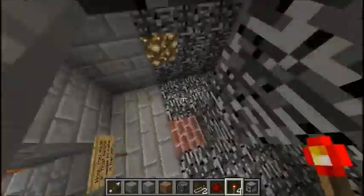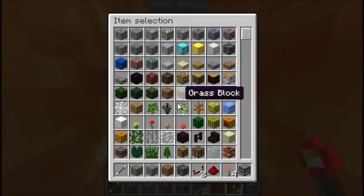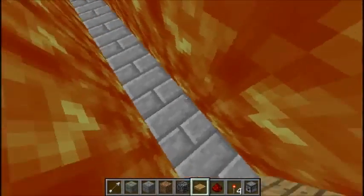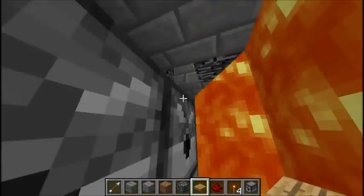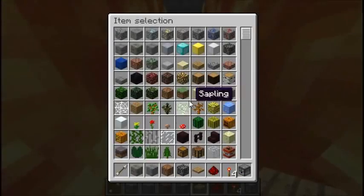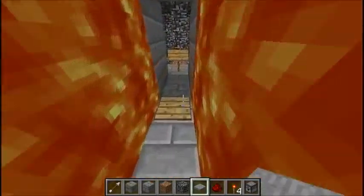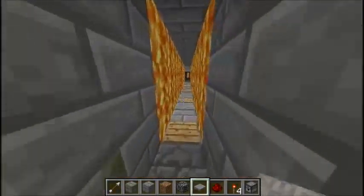All right, so that's the first part of our trap. Oh, I forgot — we always have to put random pressure plates down to scare him and make him waste time. Okay, so random pressure plates just to freak him out and make him waste time, and some of these. All right, so that's great.